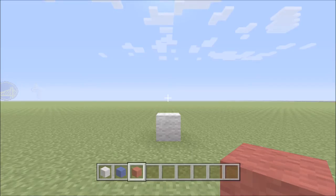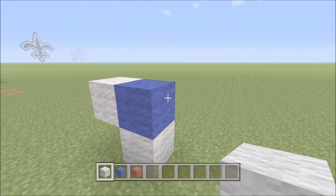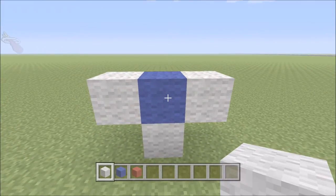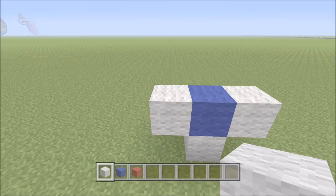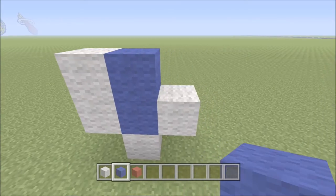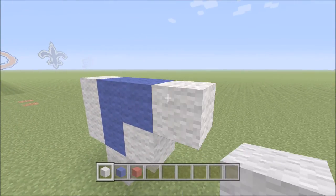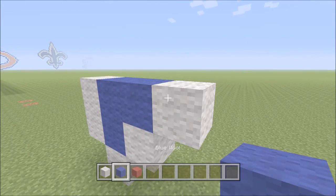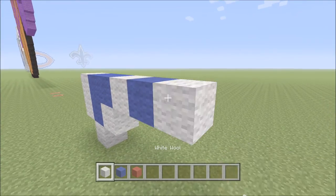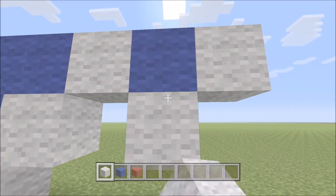We've got one piece of white wool down. Directly above it we're going to add one piece of blue wool. To the left and to the right we're going to add one piece of white wool. Now we can go ahead and move up. Starting on the left hand side, we'll build up one piece of white wool. To the right of it we'll add two pieces of blue — one and two. To the right of that we're going to add one piece of white wool, followed by one piece of blue wool, then one piece of white wool. Now we can move down and put one piece of white directly below this piece of blue here.